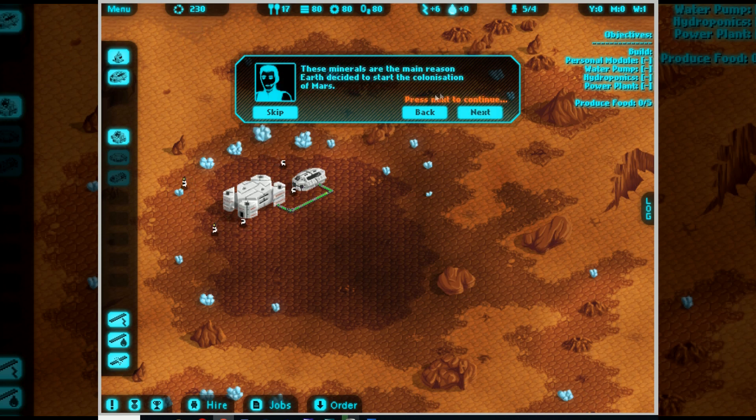These minerals are the main reason Earth decided to start colonization of Mars. Scientists discovered the minerals after a mysterious Mars break in 2023. That can only mean one thing... zombies. Not really. Here you can spend science to build structures like personal modules, oxygen stations, and so on. The more science you have, the more structures you can build. Also here you can hire more colonists, for science of course.